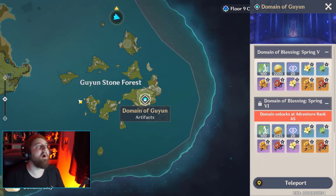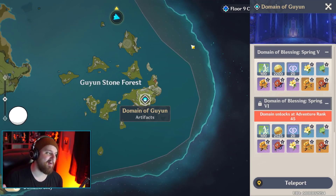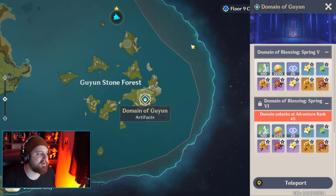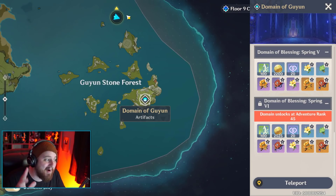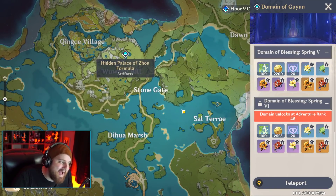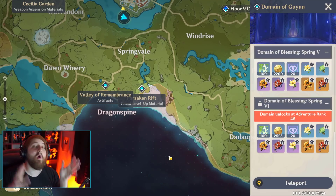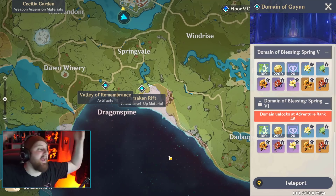Which is the most valuable to farm? Generally, what most people will think to do is find the one set they very much like for their favorite character and farm whichever one drops the set that's best for them. And that's okay - you can totally do that. But what I think, as a min-maxer, a whale, a man who wants to play the game pretty efficiently - I think what's way better is to farm whatever domain can drop the most sets that can be used on the most characters.